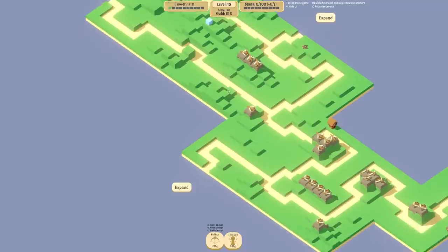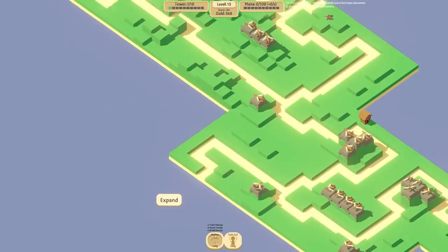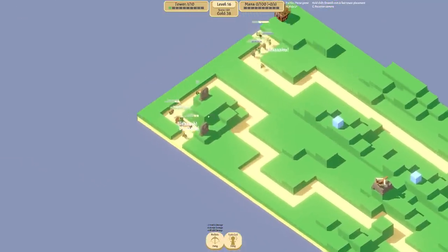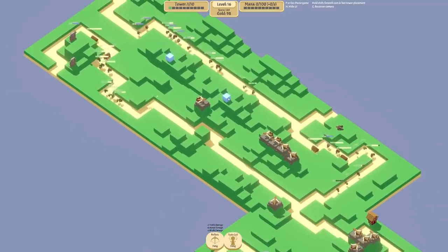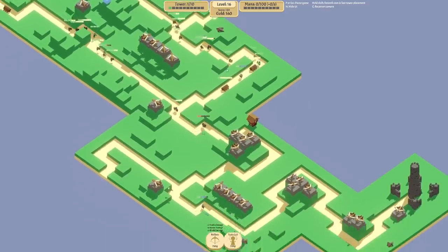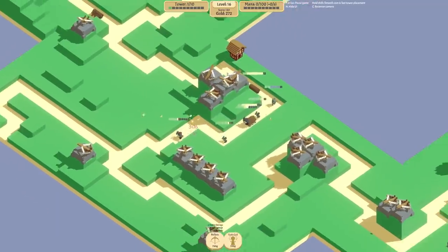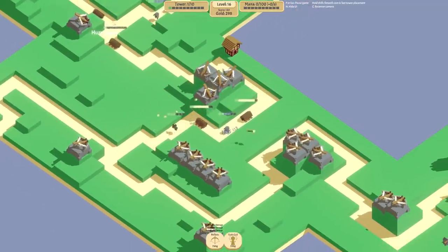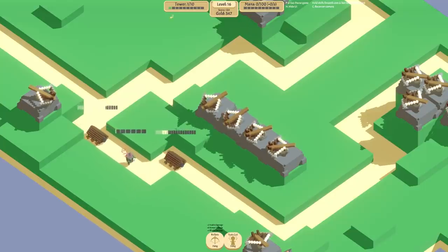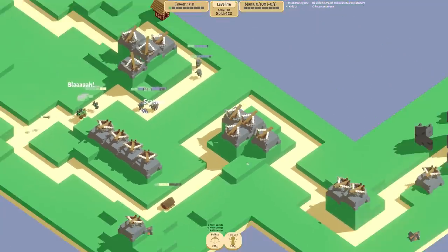We've got 800 gold to spend - I might shove some more ballistas: one on that tower, one there, and one there, then expand in that direction. Last round I played off camera I had mortars and everything for really good area damage - not the case this round. Our ballistas seem to be doing alright damage and people aren't getting too far. It's just these tanks that are a bit of a worry. These guys look armoured - pretty tough. There you go, he's dead. Good work.